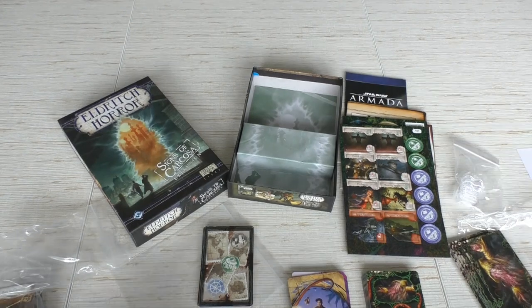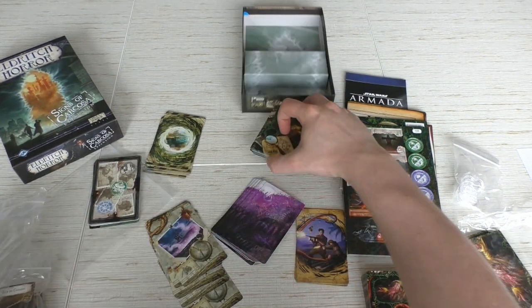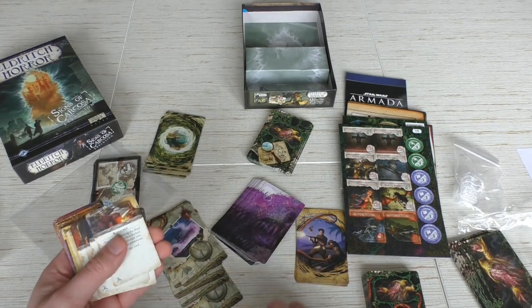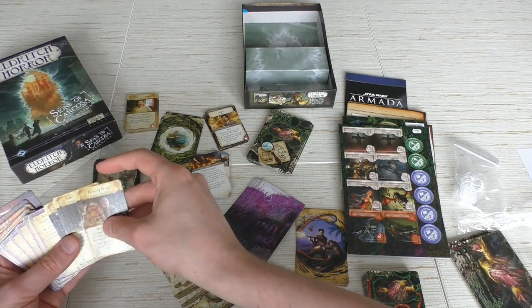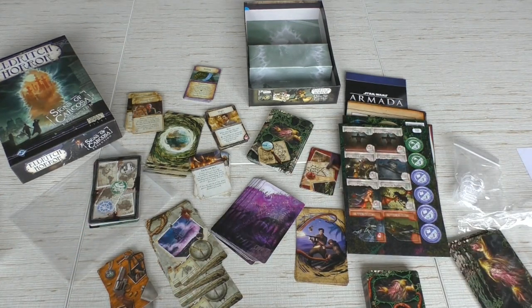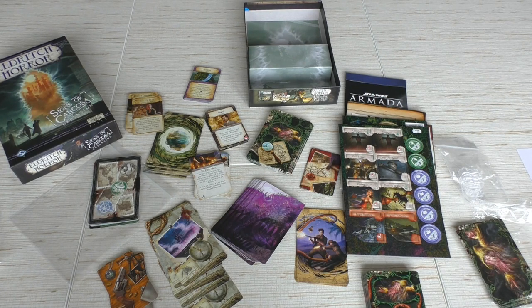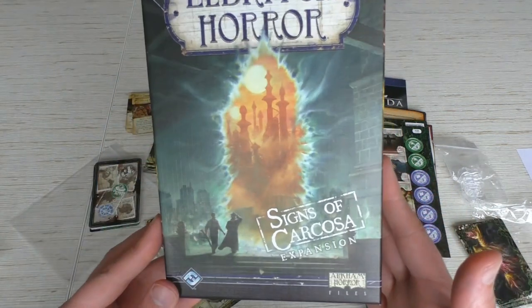Zooming out, as you can see I've put everything on the table — this expansion comes with a great big bunch of new stuff. There are two big box expansions — Mountains of Madness and Under the Pyramids — which I do like, and they come with new boards. But the boards take more space. What I really want in an Eldritch Horror expansion is more story, more things to encounter, and that's exactly what Signs of Carcosa delivers.